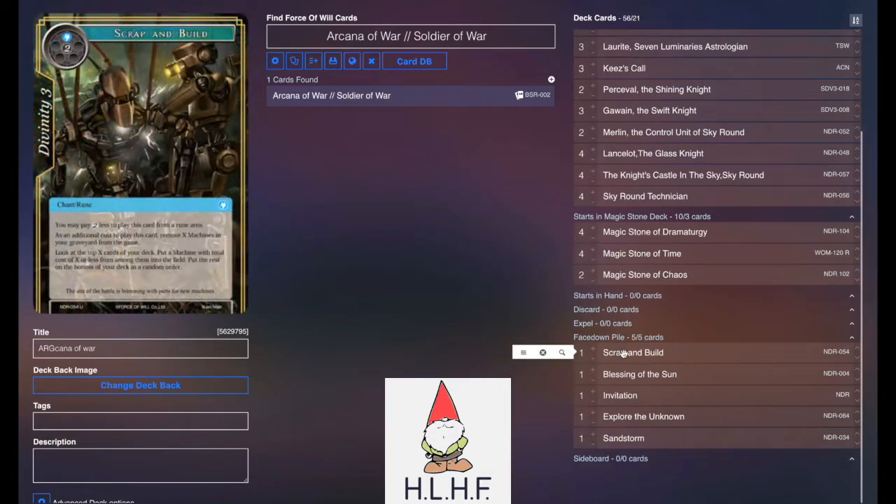The Rune deck is Scrap and Build, which only costs one and is a Chant Rune, so we can play it. If the game goes long or they kill all your early stuff, you can play this for one blue and suddenly spam a potentially big machine out onto the board like Percival or a Lancelot.